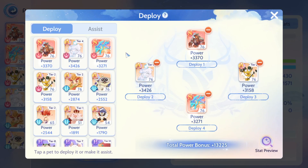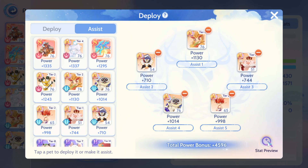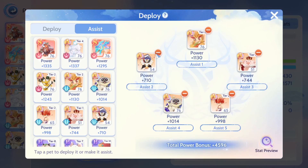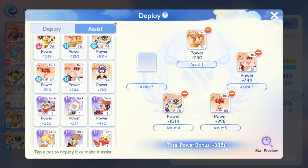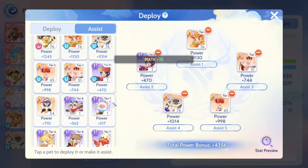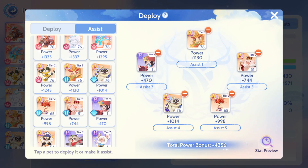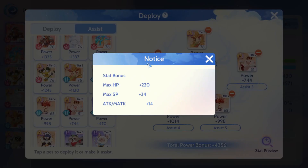Let's say I'd like to change a pet. I have assist slots one through five. For this pet — it's a tier zero — I'm putting it in at 40 power, so plus 100, plus 710. The power does help, but if I click on stat bonuses it's only helping me on max HP. Now if I change this to a tier 10 B-pet, we can ignore the raw power since I can transfer training points to it. Because of the tier 10, it's now adding more HP, SP, attack, and magic attack as well.